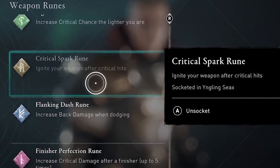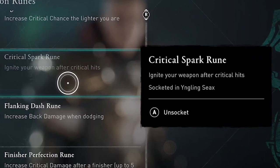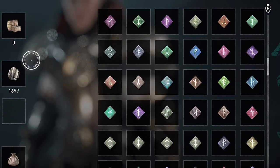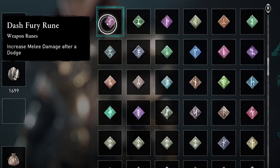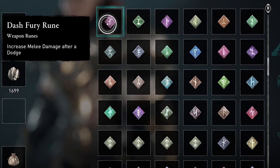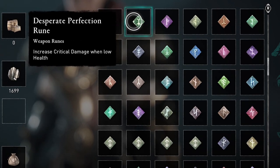Critical Spark ignites your weapon after critical hits. Now I'm going to step through all the rare runes that I have collected while giving you some tips on how these runes work and how to get them.